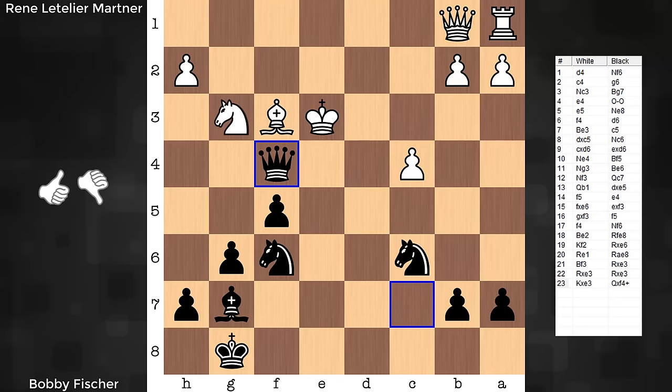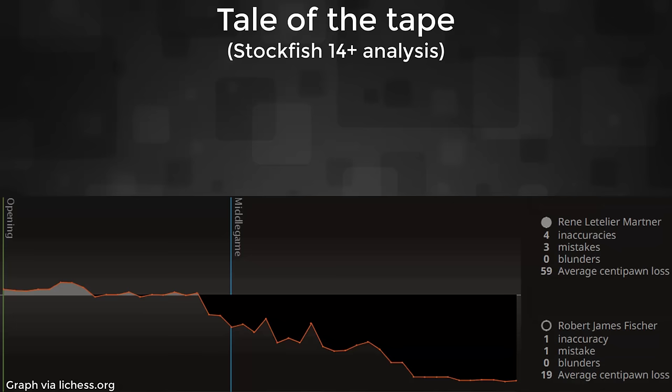Let's have a look at the tail of the tape on this one. We could see it's a pretty high quality game by Fischer. A significant pawn loss for team white at 59, and Fischer is at 19. Feel free to leave any feedback in the comment section below. I hope you enjoyed it and maybe took a thing or two away. That's all for now. Take care. Bye.